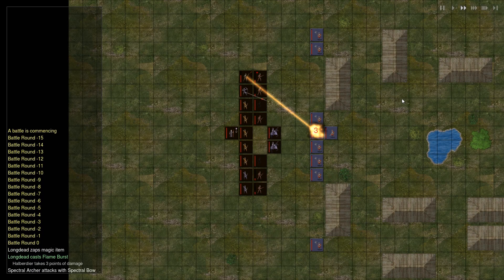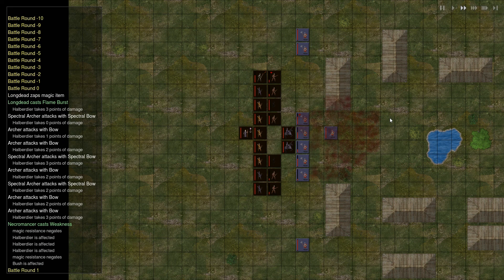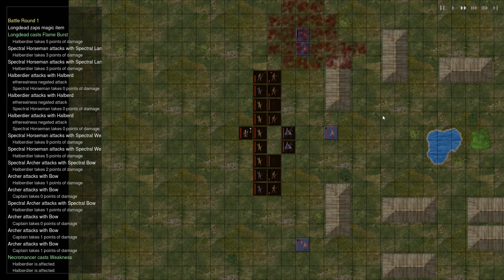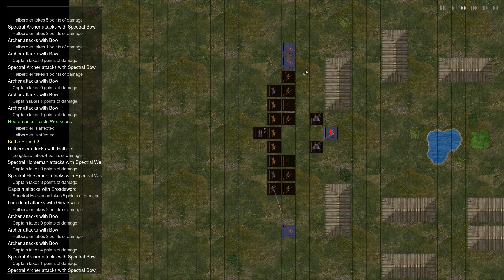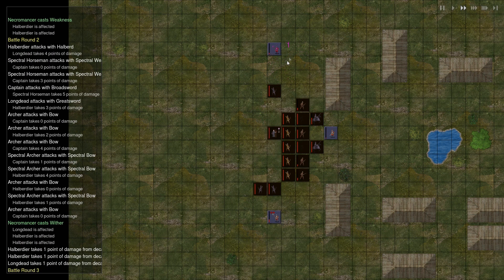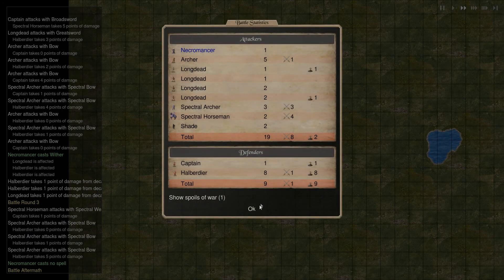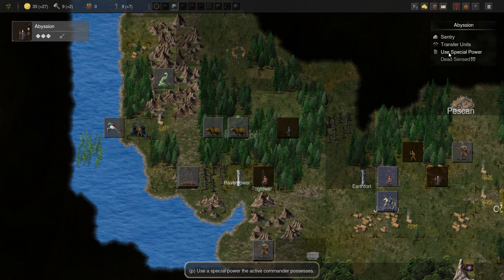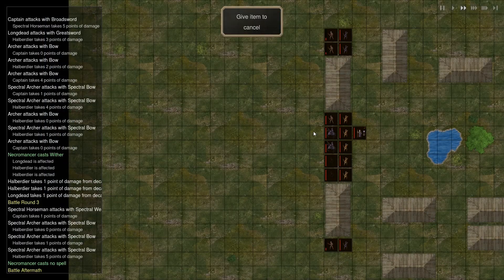Battle in the village — hopefully no casualties. Casting weakness on these guys — they still do 1 to 6 damage though. One of our guys died to decay — so I don't think we should be using decay, because it could hit friendlies, and when it does it's just so annoying. So we're gonna give this goblin king's scepter to someone else.